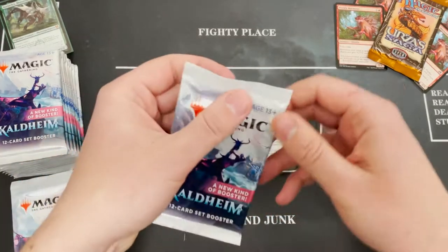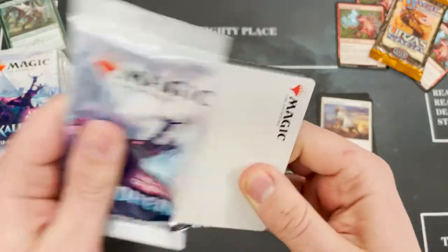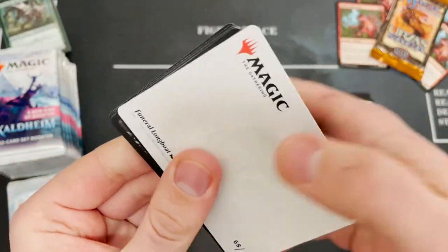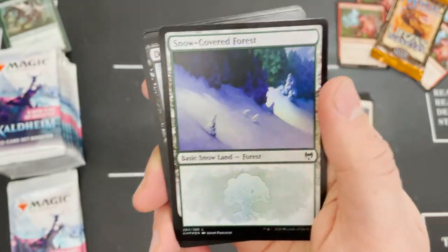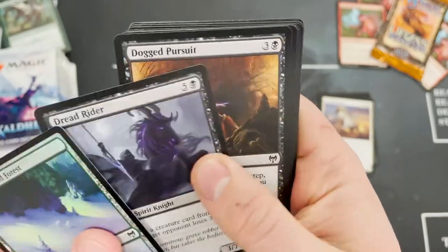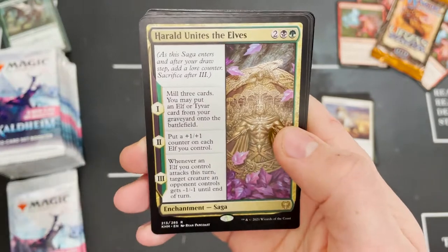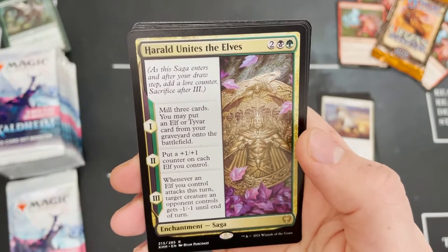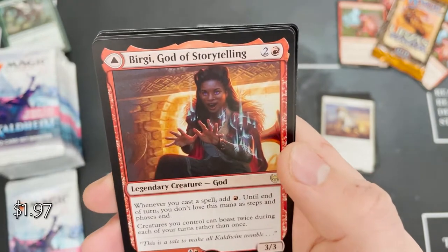Nearly two-thirds of the way through and the rares pile is stacking up, but that is because you get so many more rares in the set booster box. Nice foil snow-covered forest there — that might be worth a pound or a dollar still. Harold Unites the Elves — good on you Harold.